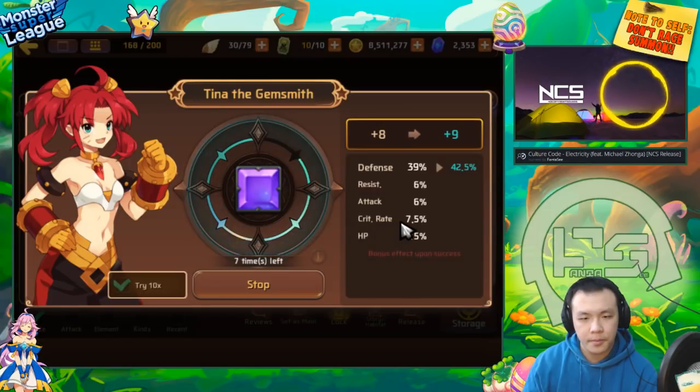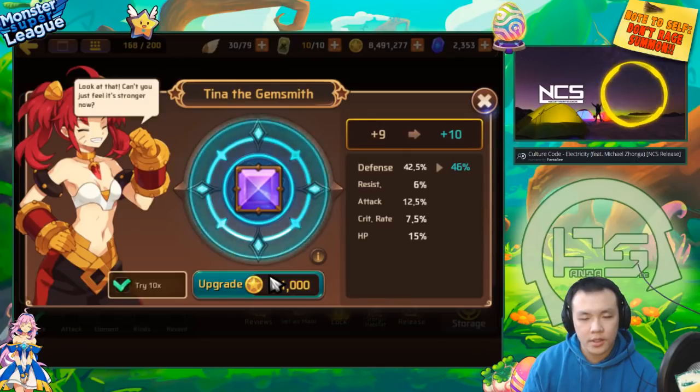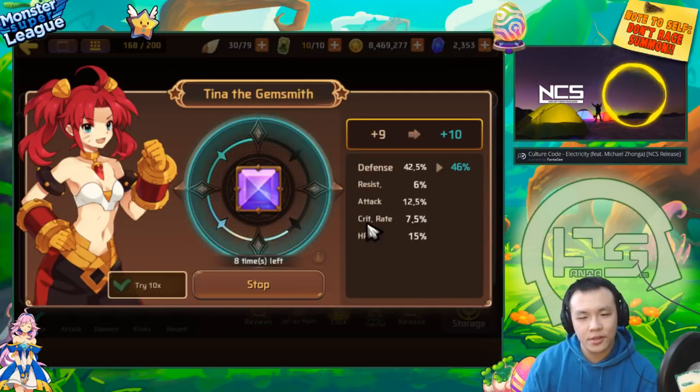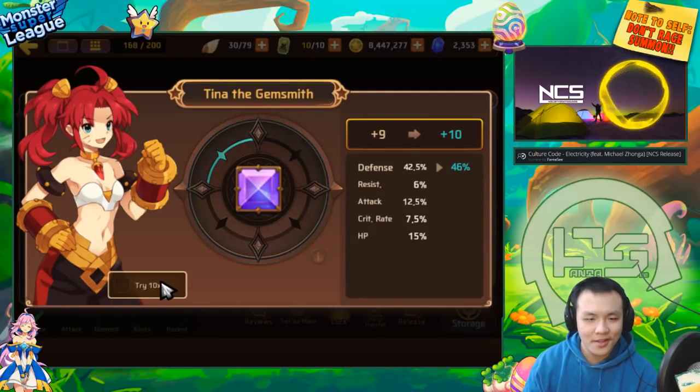The resist definitely helps in titans, the crit rate will help a bit especially on monsters that you want to do a little bit of damage but also debuff - maybe some balance type monsters that have debuffs. Then it went into attack on the plus nine. This is really bad luck. This gem could have been super super strong, but it's a little bit unfortunate - it's just the way it is.